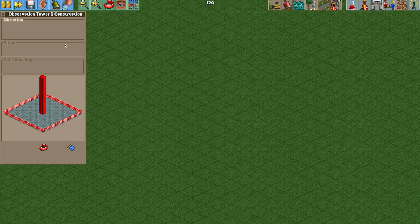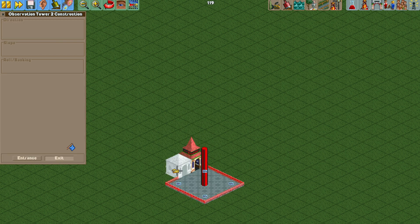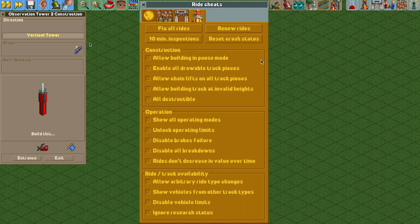I'm going to build an observation tower to start and then make sure it has an entrance and exit. Then we're going to turn on some cheats. We need to turn on 'allow chain lifts on all track pieces', 'unlock operating limits', and 'allow arbitrary ride type changes'.